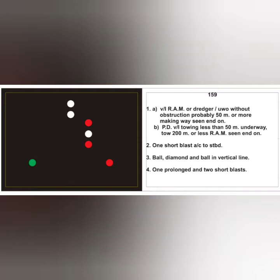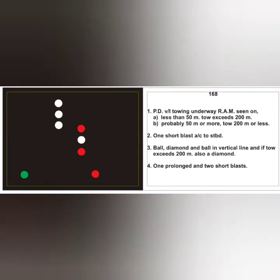This particular card is clearly a towing vessel with two further possibilities: either the vessel length is 50 meters or more and the tow exceeds 200 meters, or the vessel is 50 meters or more but the tow is 200 meters or less. Action: one short blast, alter course to starboard. Day signal: ball, diamond, ball in a vertical line. If the tow exceeds 200 meters, an additional diamond is shown indicating this. RV sound signal: standard hampered vessel signal.